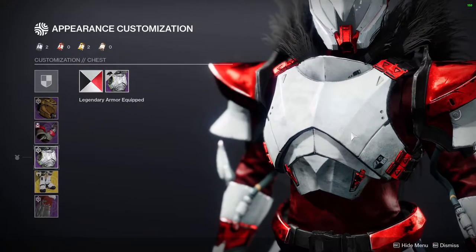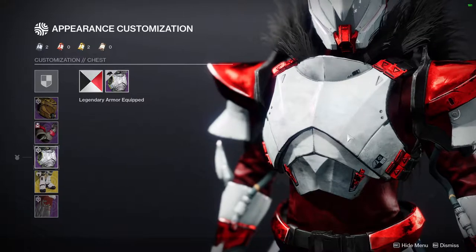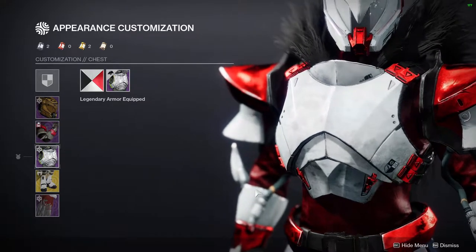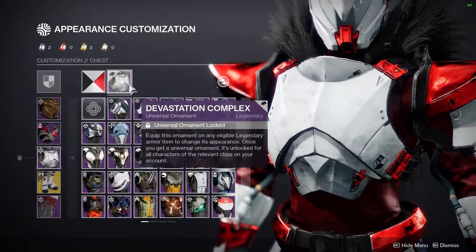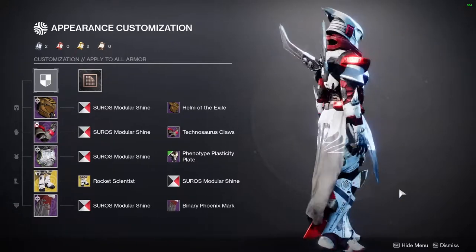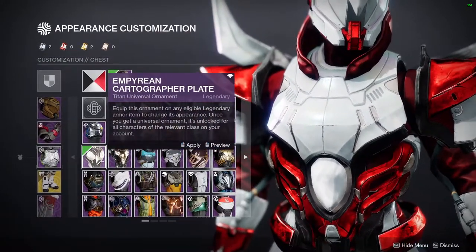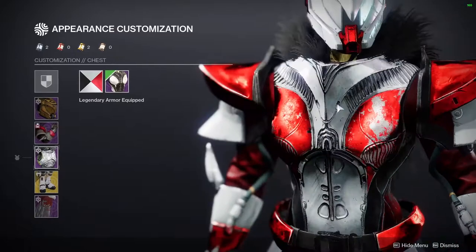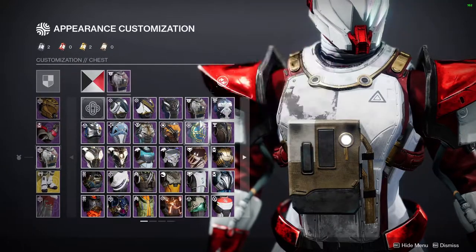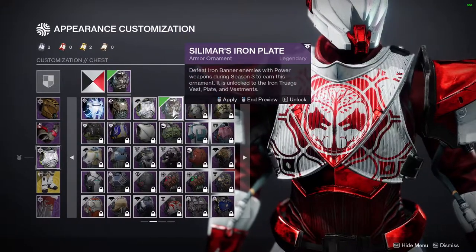I've been wearing the Devastation Complex since vanilla Destiny 2 — I feel it's one of the best armor sets Bungie has ever done for titans. If I were to change it, I'd probably switch to something that also gives off the pointy look — anything with an edge. But I'm not switching it out right now.